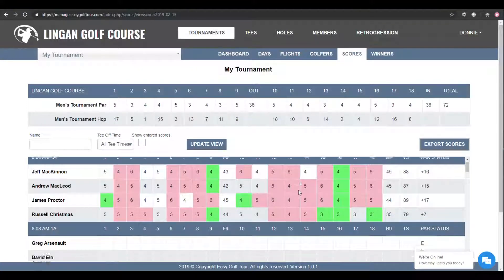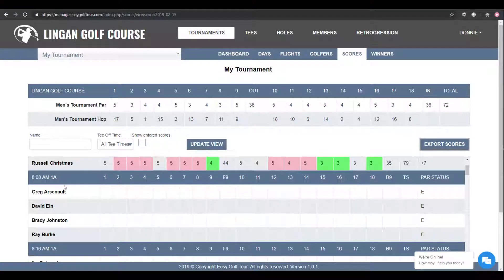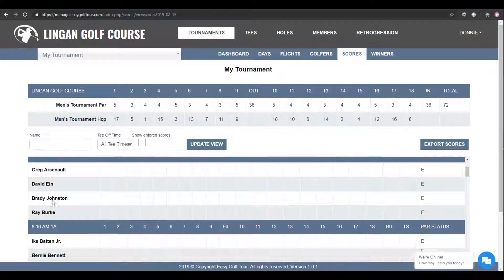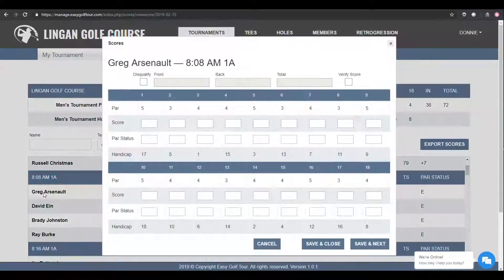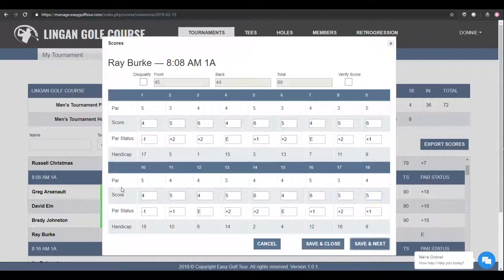Let's go back to the main screen. So now we're going to enter some more scores. For the 8:08 time, we have 4 golfers that we have not entered scores for, and we also have 4 golfers in the 8:16 time that we have not entered scores for. We're going to add scores for the 4 golfers — the first golfer in the group, then the second, the third, and then the fourth golfer. Watch when we do the fourth golfer: it'll automatically go from the 8:08 time to the 8:16 time to make it easier and faster for you to enter your scores.